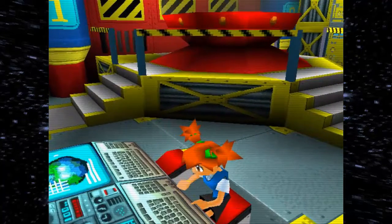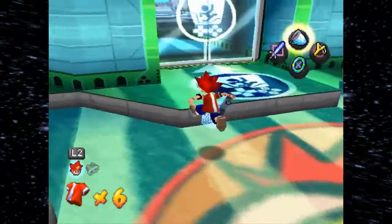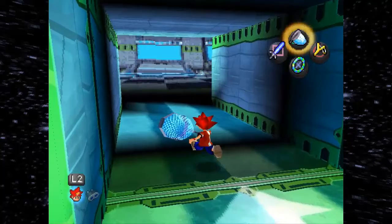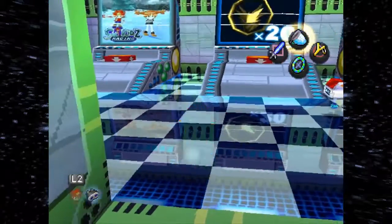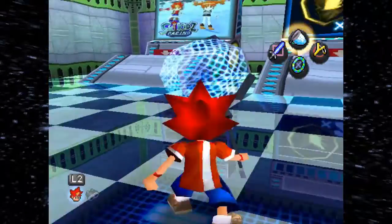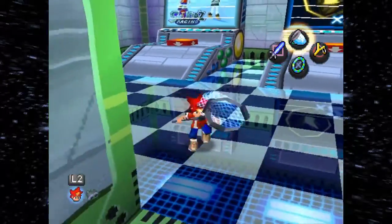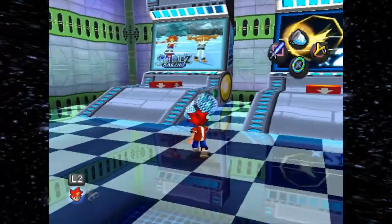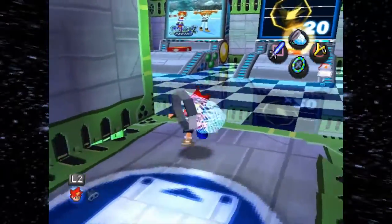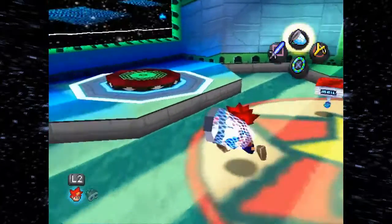I can skip this since it's just a summary of the level. I want to show you guys here in the minigame room. Just look at this reflection — this is a PS1 game, man, this reflection is beautiful! This is Sky Kids Racing. It's basically a jet ski minigame where there are three tracks. You can play two player if you want to, but I'll be covering them later, probably in a bonus video, since it's not required to finish the game.